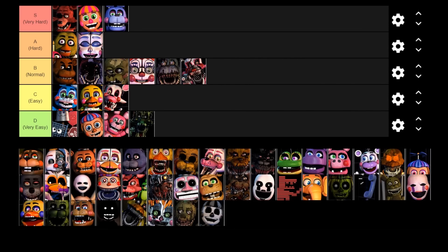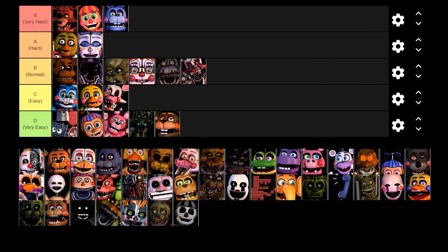Next up is El Chip — very, very easy. His advertisement shows up on screen and all you need to do is either click the skip button or press enter and he goes away. Honestly I think he was kind of a waste of a mechanic in Ultimate Custom Night, but it's a nice reference to the ads from the Pizzeria Simulator.